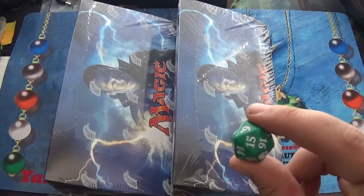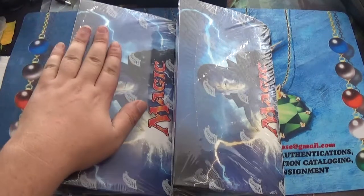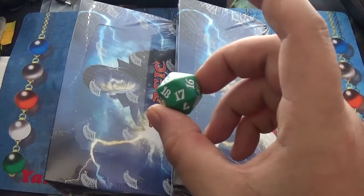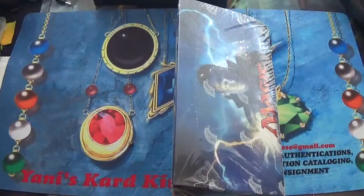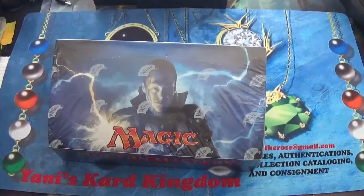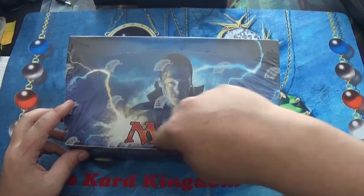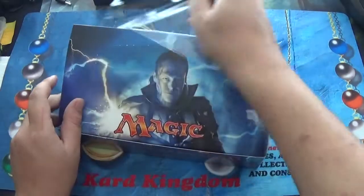The first thing I'm going to do is take my D20 — I love my dice if you couldn't tell — and roll it. If it's an even, it'll be this box; if it's not, it'll be this box. And it is a 17, so we're going to open this box. I'm going to try to be really careful here. I actually do like keeping my boxes intact — I think it's the collector in me.